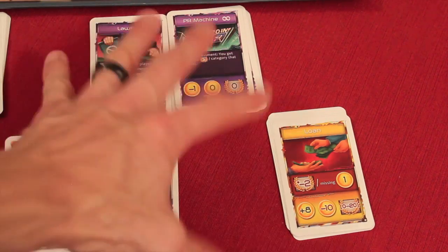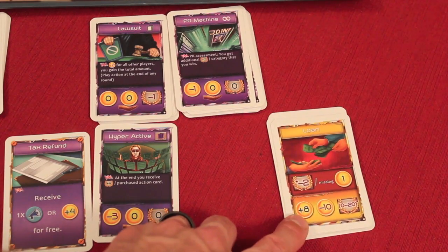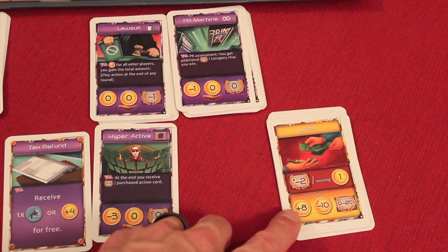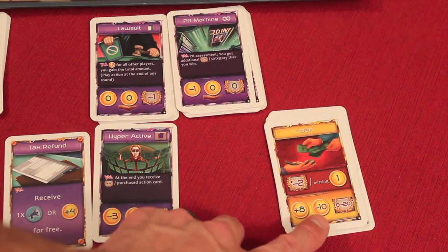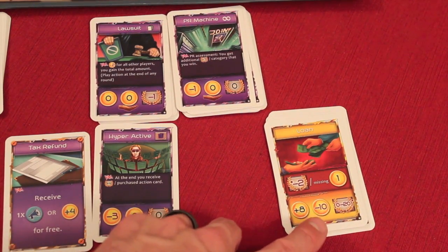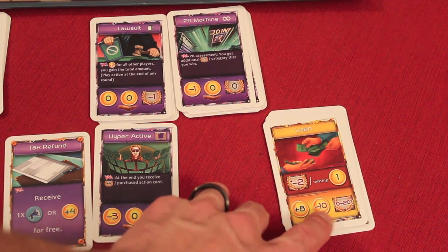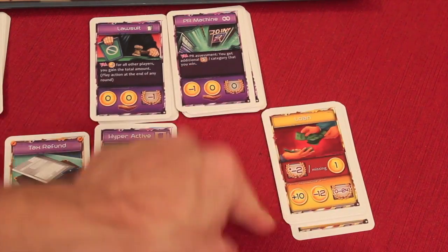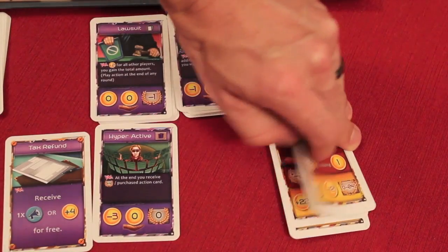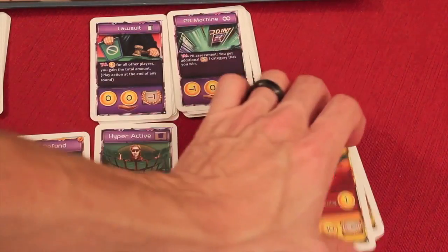When you take an action card, you also have the option of taking a loan. A loan gives you eight dollars now, but by end of game you must pay back ten due to interest. You only get one chance to repay, and for every dollar you didn't pay back you lose two points. If you paid nothing back, that's a loss of twenty points. Loan amounts start at eight and gradually increase to around twenty-four as the game progresses.